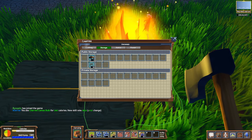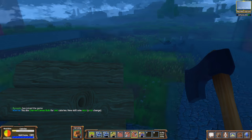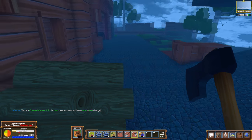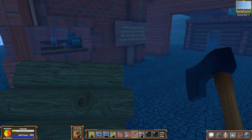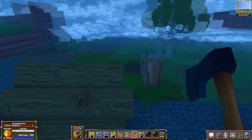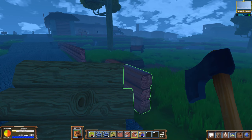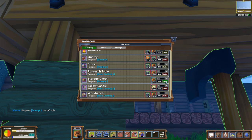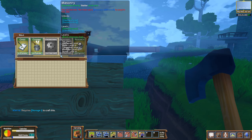Oh, someone just joined the game. Hi there — Benoptic. Let's go over to one of the tables. There should be one fairly close — I think I remember seeing one right around the corner. Welcome to the construction shop — we will be carrying more material soon. Snake River Road was created by the admins to pay back the server for the rollback. Thank you, admins. So right here we have our 10 logs. Got our storage chest — let's go ahead and order this. Require storage one to craft this. So we have to know storage — is that one of the skills? We just got another skill point. It was over in Civics. Civics has storage.